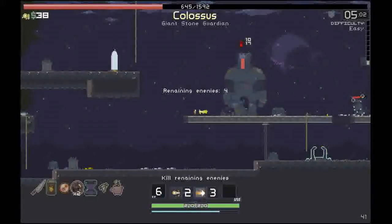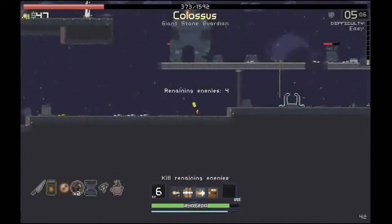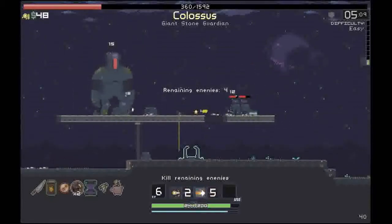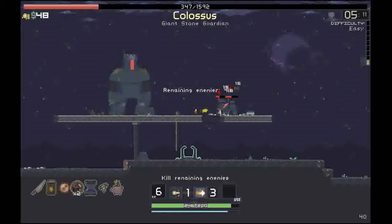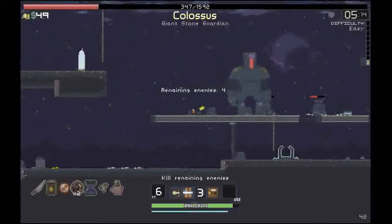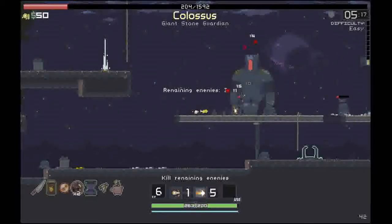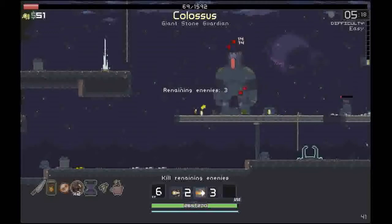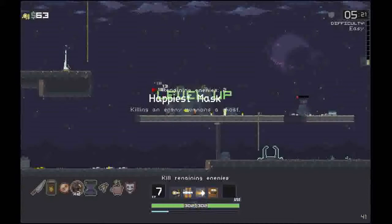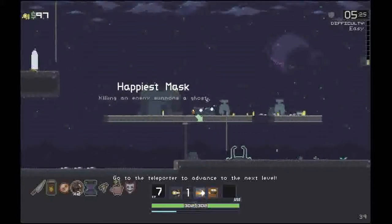I've got to kill the Colossus himself, which isn't working very well. Dodge that, killed those guys. Now the problem is the money I gain I lose as soon as we get to the next level. I got a mask — killing an enemy summons a ghost. That sounds really powerful.